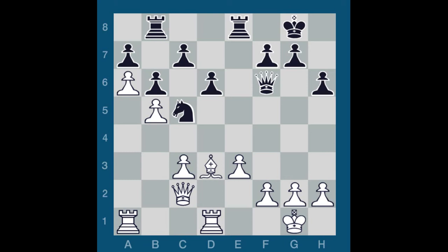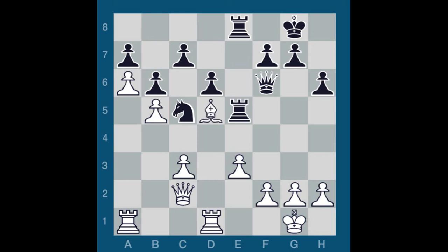I will calmly build up my position by first doubling rooks on the E file. Bishop C4, Rook E5, Bishop D5, Rook BE8, Rook D4, Knight E6, Rook D2, G6. I need to set my kingside pawns in motion to apply maximum pressure against 9K's passive position. As a prelude to that plan, it makes sense to first improve the position of my king. Kings can often play a useful supporting role in the middlegame.